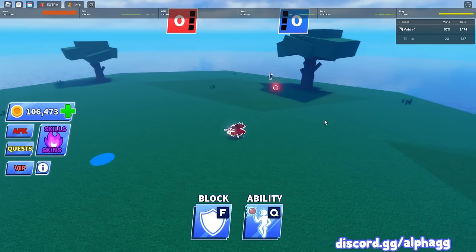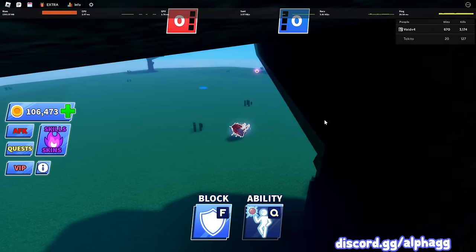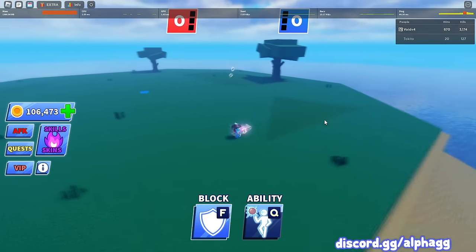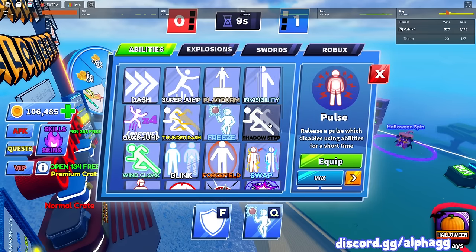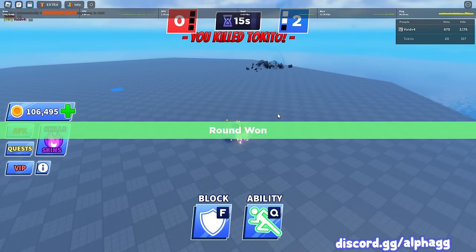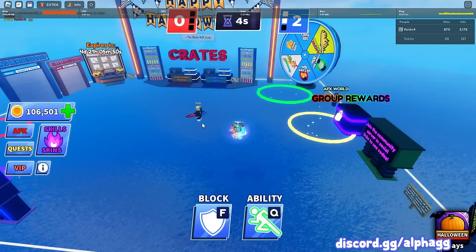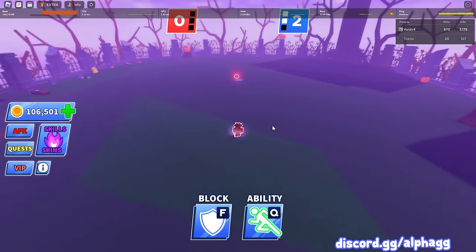Let's get a little closer to this guy and freeze the ball right in front of him — oh he's got force field. Well, we won with freeze. Freeze didn't really get us the kill or anything but we won with freeze, GG. Time for wind cloak — that's actually one of my favorite abilities. He died before I even got to use it. I gotta use it again — I gotta at least activate it one time during the round.